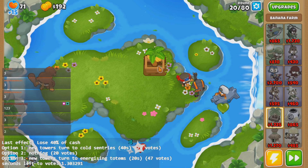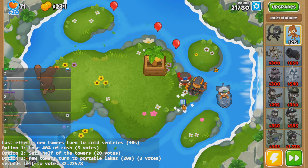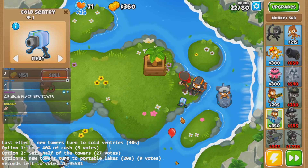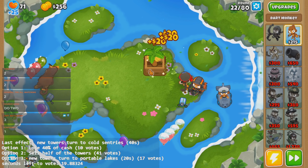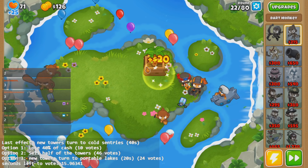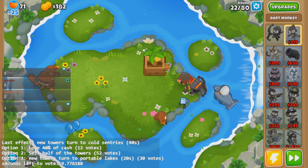Place a new tower. Okay, what is it? Cave monkey? Cold sentry? Do we have a permanent cold sentry? That would be really dope — $200 cold sentries? Count me in. They are definitely better than dart monkeys. Hell yeah. Aw, it's over. Should have placed more when I had the chance. But I think they're permanent? No, they're not. Dang it.